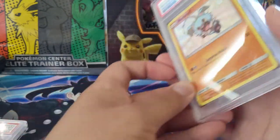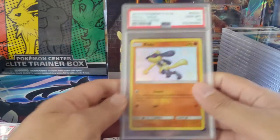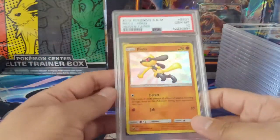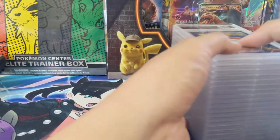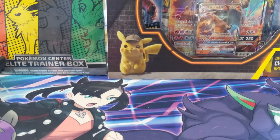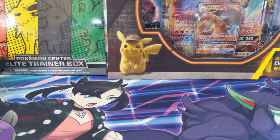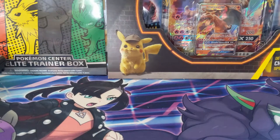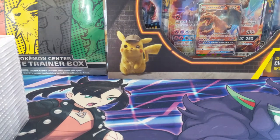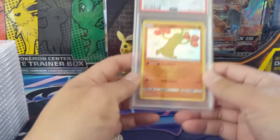Back to some more babies — we got a PSA 10 Rockruff and PSA 10 Riolu. I'm not actually sure how close I am to completing the master set. Once I'm done with this video I'll probably take all the Hidden Fates slabs and organize them to figure out what I still need — probably some stadiums or supporters.